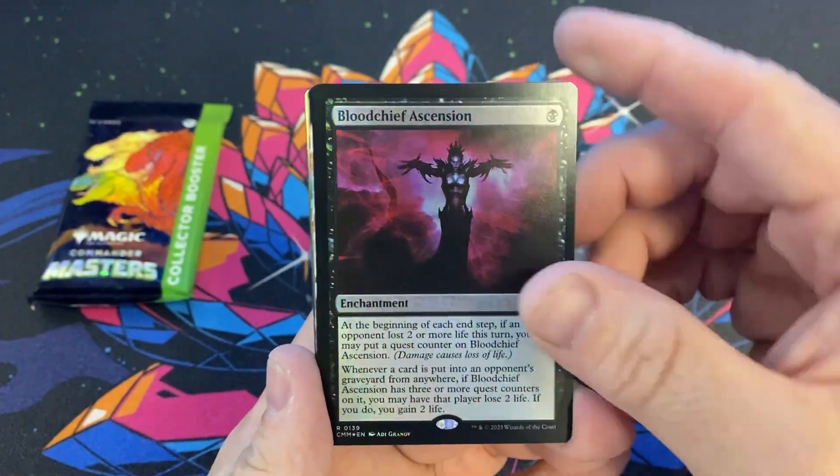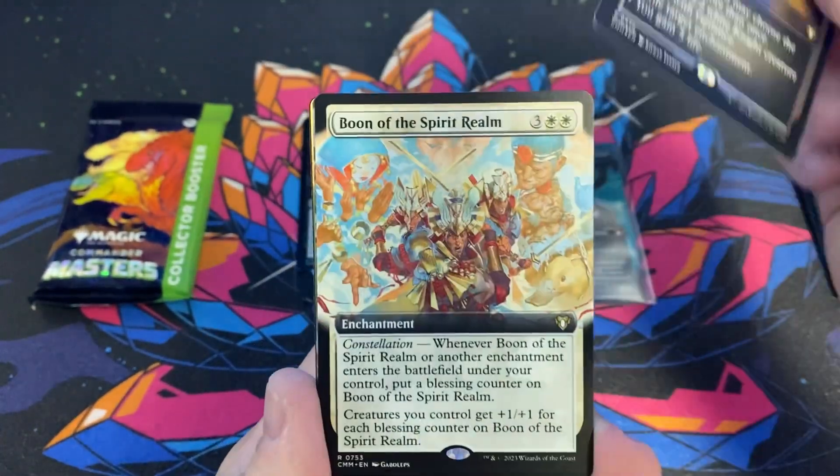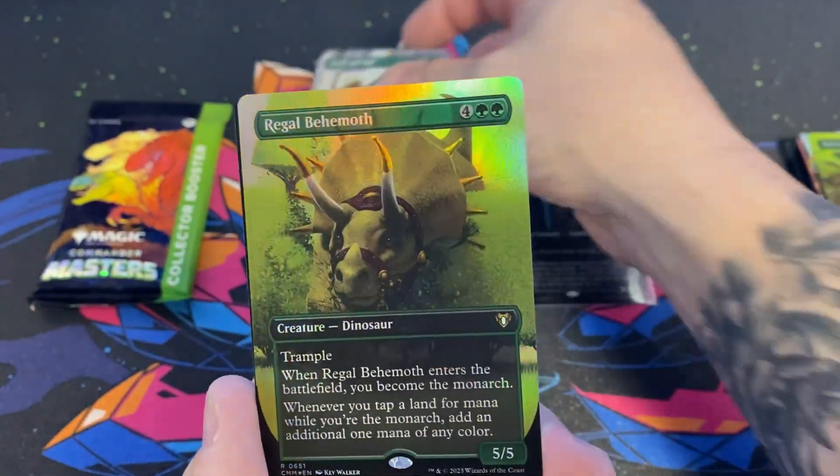Still quite a windfall. Blood Justice extension, Righteous Confluence, Boon of the Spirit Realm, Tooth and Nail, and a Regal Behemoth in foil — we like dinosaurs.